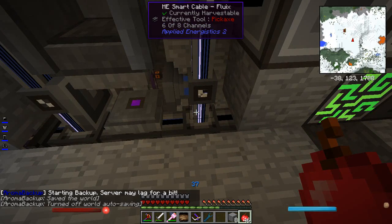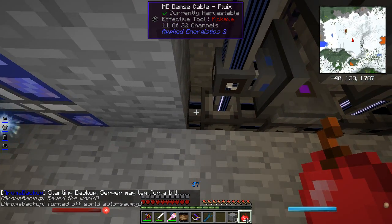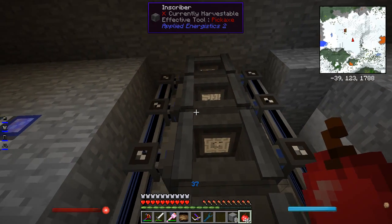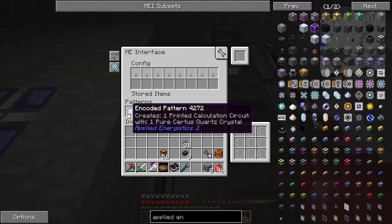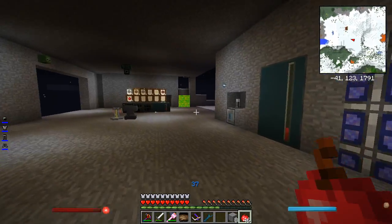I'm using quite a few channels here — you can see six of eight channels there, and down the bottom I've got 11 of 32 channels, so I've had to use some dense cable down the bottom. Similarly all the way up: one diamond makes one printed engineering circuit, and one pure Certus Quartz crystal makes one calculation circuit — that's a pretty easy thing to set up.